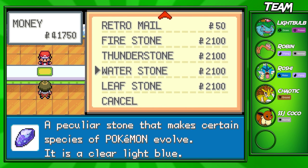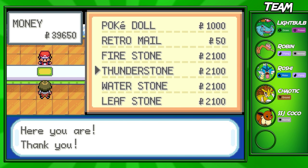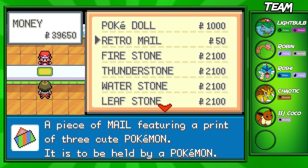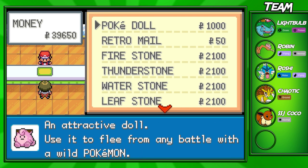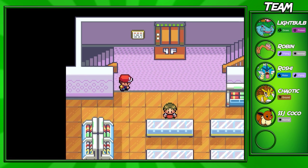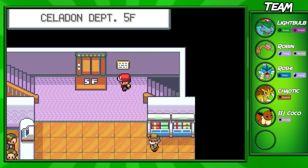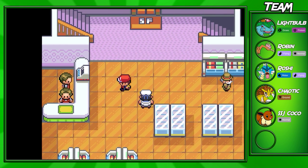On this floor you can also buy some Evolutionary Stones, which I am actually going to buy one of. You guys probably guessed what the SSJ means now — yes, I'm going to evolve my Eevee into Jolteon. I'm not going to do that just yet, though. You can also buy some Poke Dolls, which can help you flee from battles, and Retro Mail — I've never used mail in Pokemon games before, so I don't know what it exactly does. I think you can just send letters to your mom and stuff.